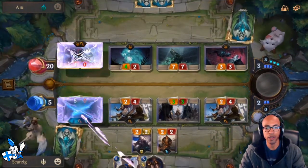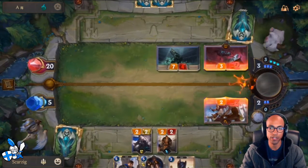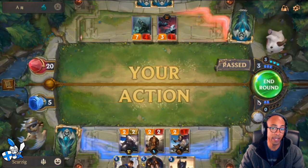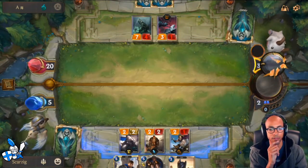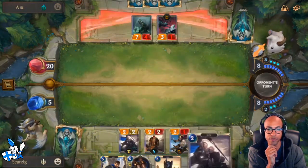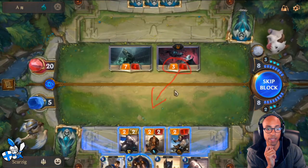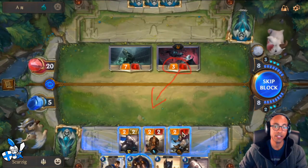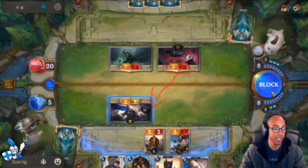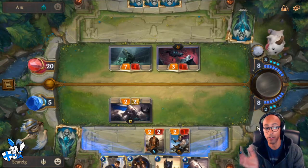Setting the Protégé down to 2/1 still opens it up to die to Vile Feast regardless, and the Frenzied Skitterer doesn't even die. Now it's my opponent's offensive turn - this is rough. They get 3 free damage because I took that other line instead of forcing them to trade it off. Arguably my opponent might have just let the Sithria damage through and not used Frenzied Skitterer to block at all.